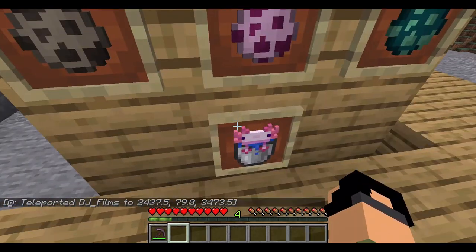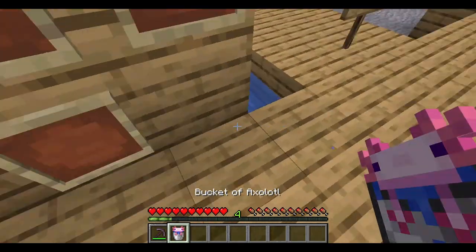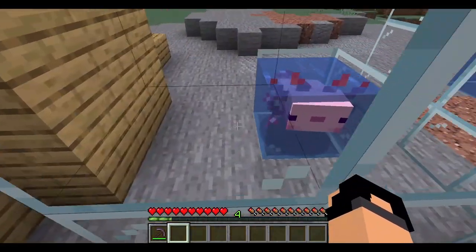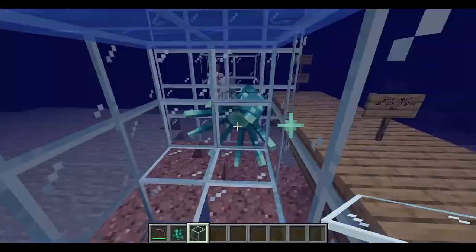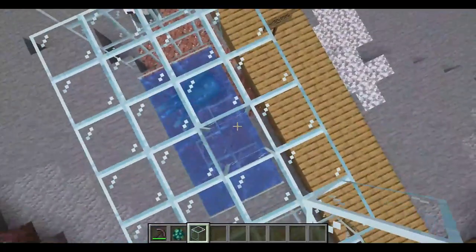New mobs! Axolotl — it can help you fight. There are many different variants. Stay in your cage!